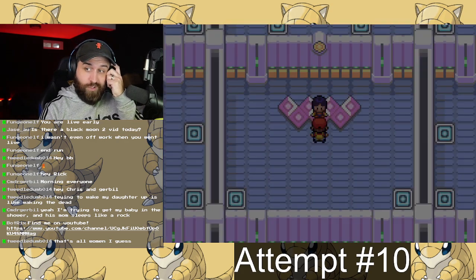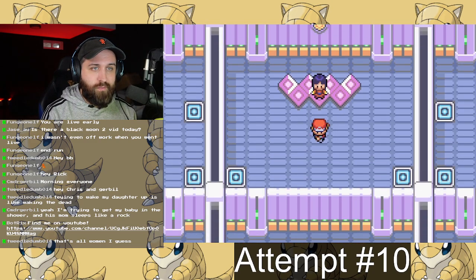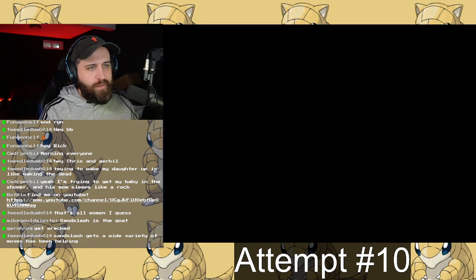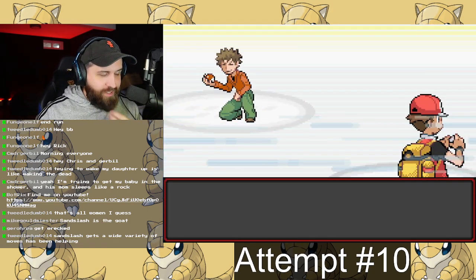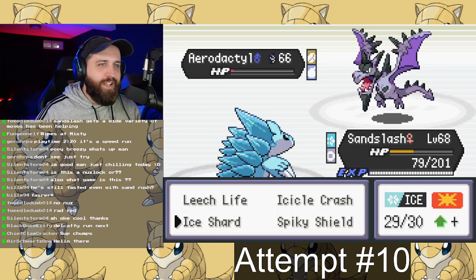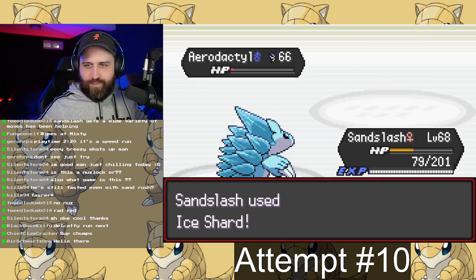After Sabrina, there are rematches — Brock, Misty, and Lieutenant Surge. Those three weren't super difficult the first time around. Brock is really weak to Ground, Steel, and Ice, so my team was very good against him. I think I took it down on my first or maybe second attempt — didn't take too long.